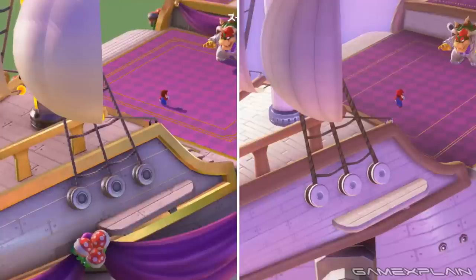Bowser's Airship has also been given additional details, like how it's now draped with curtains and piranha plants. And the entire scene now takes place above a grassy field instead of a sea of clouds — and even more specifically, just above Peach's castle, even though we can't see it in this scene.